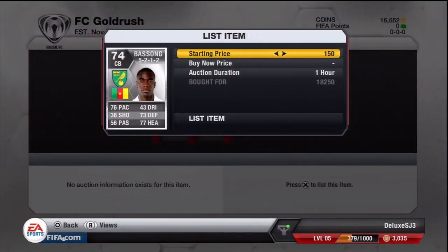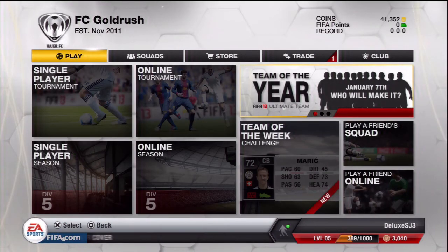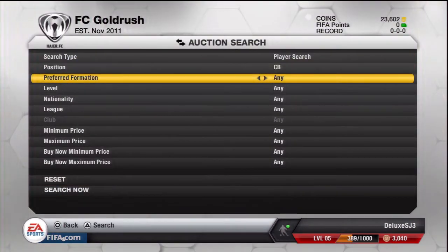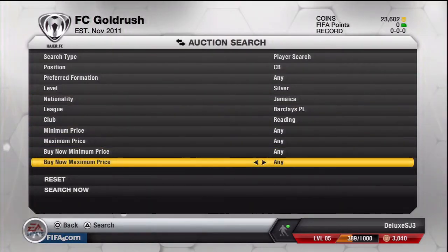That's instantly about 8,000 coins profit, which brings our coin total up quite a bit. The silver center-backs in the BPL are quite pacey and expensive, and you can find great deals like I did here. We're up to 41,000 coins now, moving on and searching for some other center-backs.